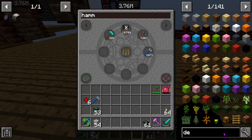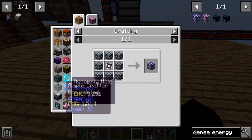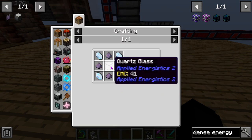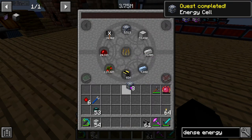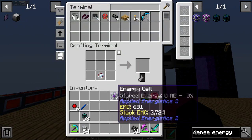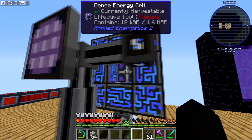The other thing we probably want on our system is a Dense Energy Cell, just in case we run out of power — for mass dumping of stuff. This is the most optimal way to do it. How do I make these? Just Quartz Glass or whatever — I should be able to come over here and do that. There we go, a Dense Energy Cell. We only need one of these — flop that right there in the middle and that should gain power now.